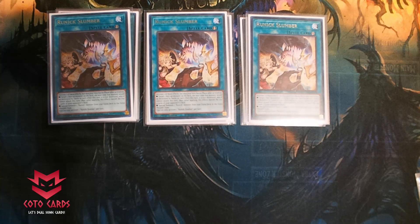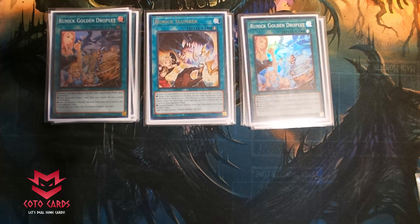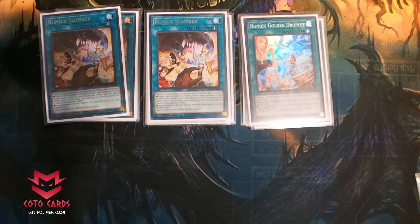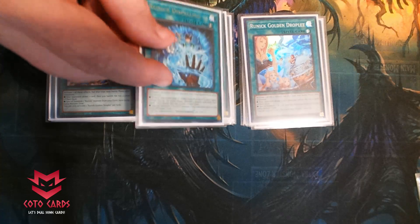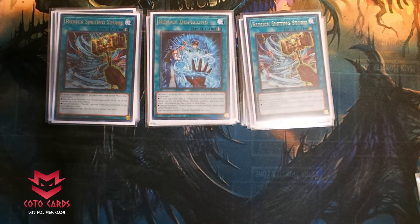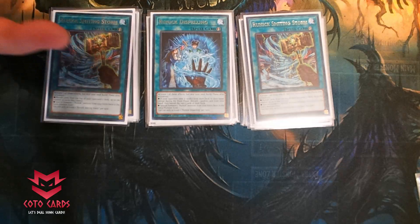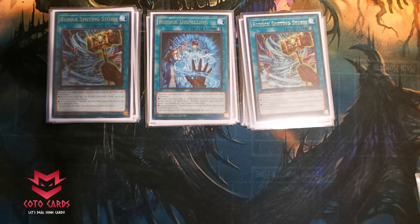Then we look at two-ofs. I play these at two-ofs — a lot of people play them at one, but I want to see the Runic cards often because I want to keep getting that mill three. So I do play two Golden Droplets. I know nobody wants to let their opponent draw another card, but this is really good — it allows you to mill four, and then this card will allow you to get another three cards out of their deck. I love these ratios. The last Runic card I play is two Smiting Storms. A lot of people only play one, but if somebody's got a board with four or five cards, this card is really good.